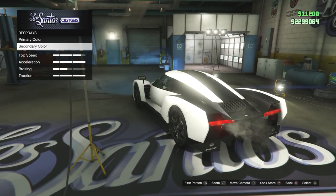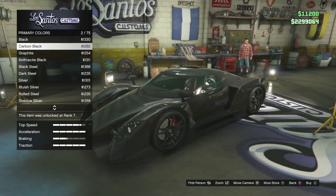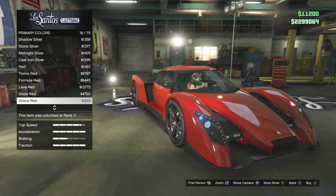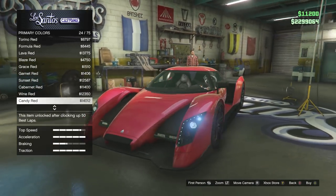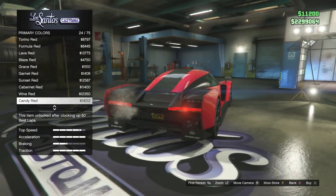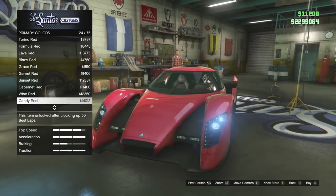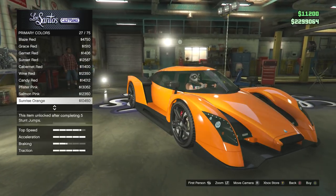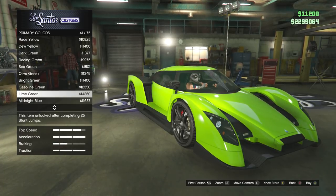We'll go for a more pearlescent style. Let's take a peek and see what suits the car. The candy red looks so nice on this. I'm actually tempted — very, very tempted. But we shall keep going. That's the biggest contender so far — it's either the candy red or the white. The lime green doesn't look too bad either though, but I don't think many people will like that.